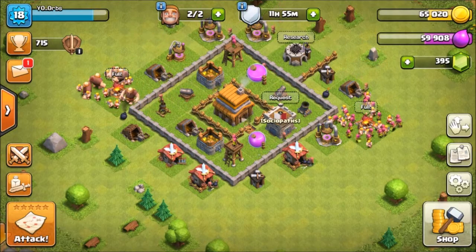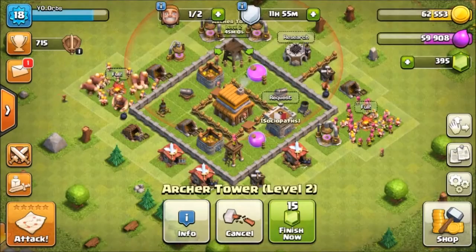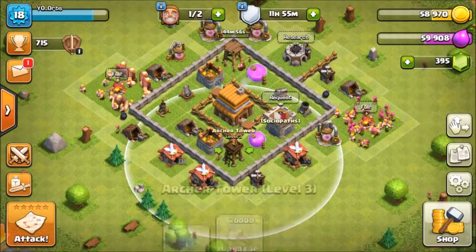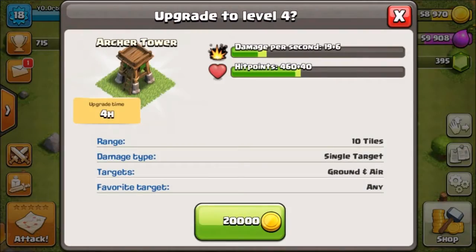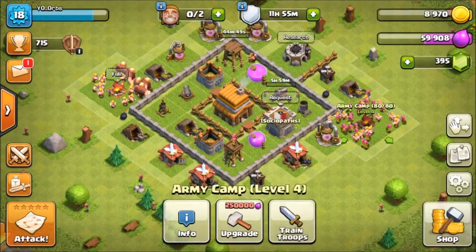We're going to collect resources, rearm that, and upgrade that Archer Tower. I've upgraded the Mortar as well, upgraded the other Archer Tower, upgraded the Cannon, upgraded my Clan Castle, and upgraded both my army camps.